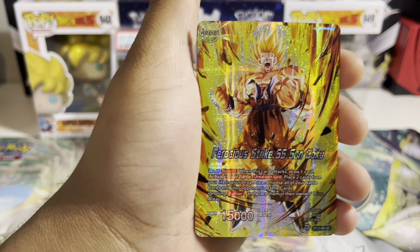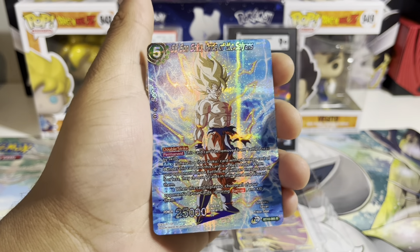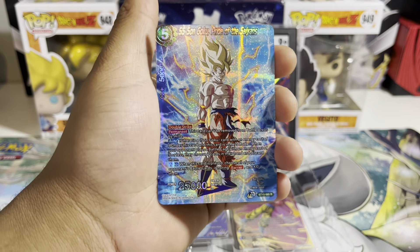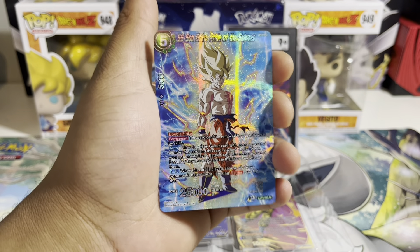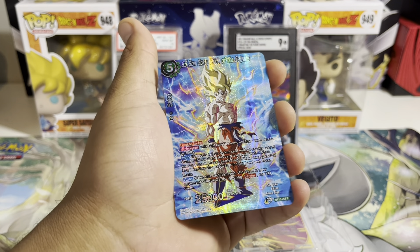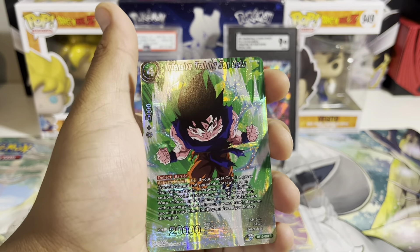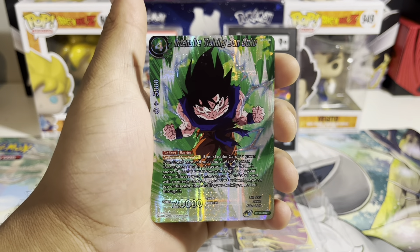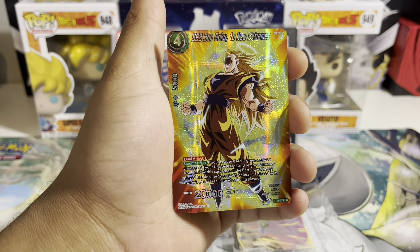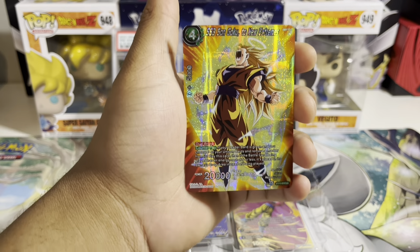I personally haven't seen anything like this as long as I've been into the DBS side of things, so these cards are pretty sick and interesting to me. The foiling makes them pop. Here we've got Son Goku: Pride of the Sands, which is a sick card. Intensive Training Son Goku is another nice one. SSB Son Goku: The New Extremes — this is a very iconic scene in the anime and I love this card.